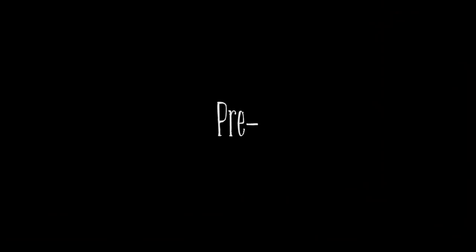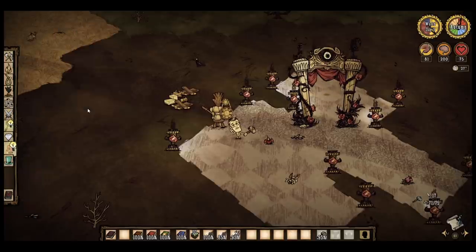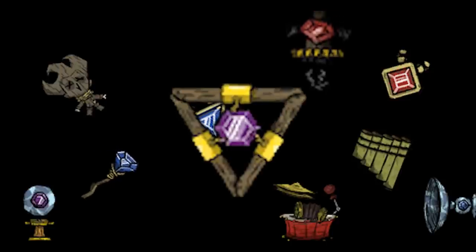The first magical thing that you're going to craft is the Prestihatitator — the first magical prototyping station that unlocks the first half of the magic tab. The items it unlocks are Meat Effigy, Pan Flute, Ice Staff, One Man Band, Night Light, Life Giving Amulet, Shield Amulet, OccuVigil, Moondial and the Shadow Manipulator.